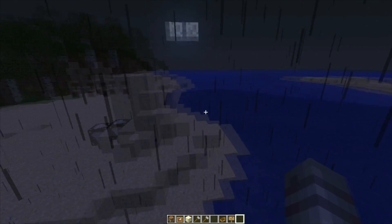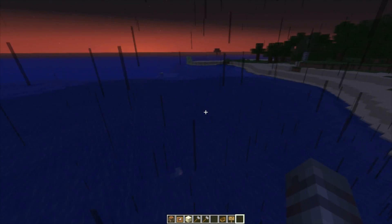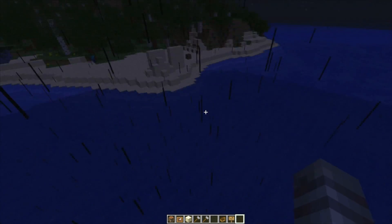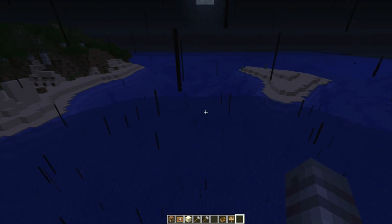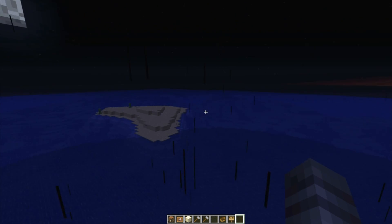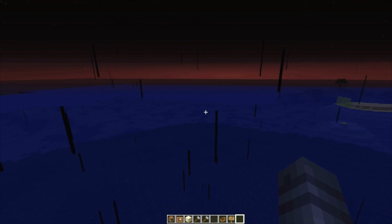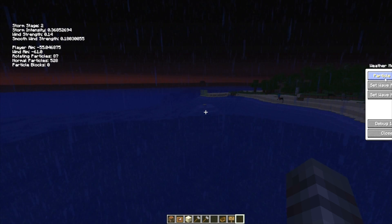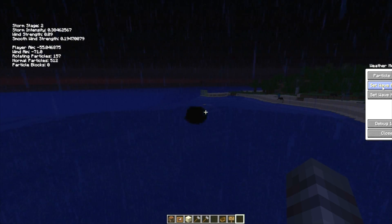Now let's talk about the water, because the water has this radius that you can control — this big circle that follows you around as you run around. The reason why is because you can change the level heights of the water, and you don't want to change it in the entire world, that's just gonna crash your game and be very chaotic. If you open up your UI, you can set your range and see the big circle that you control goes further out. I just got hit by a leaf.